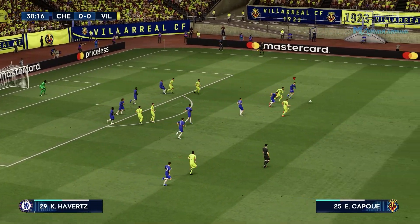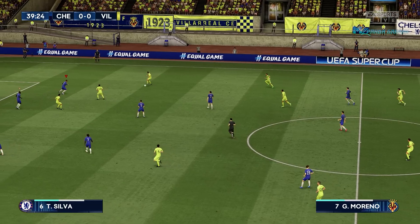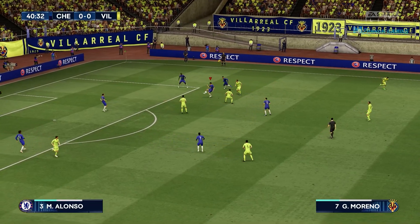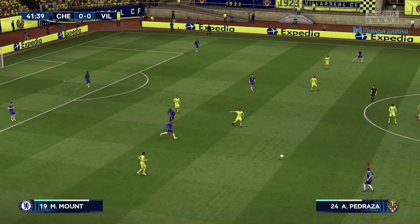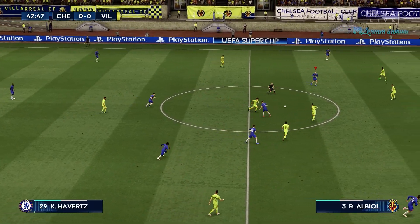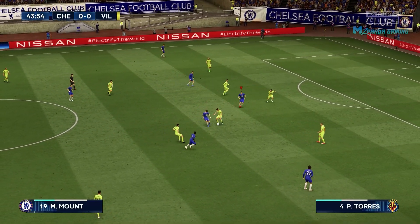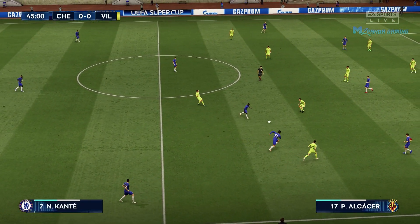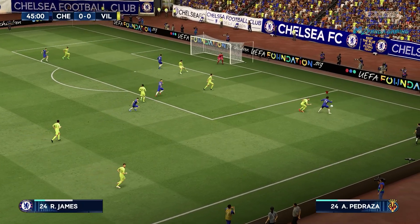He dealt with that ball played in rather well. Working really well as a team to regain possession — can they trouble the opposition this time? He clears the danger. Reece James... Mount, now with Jorginho and Havertz. Mount again, James — great block.